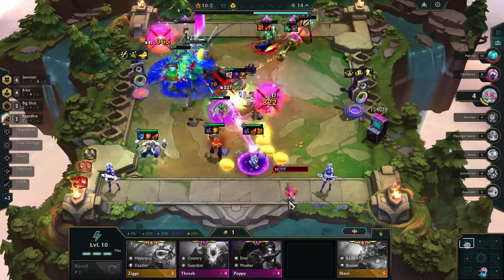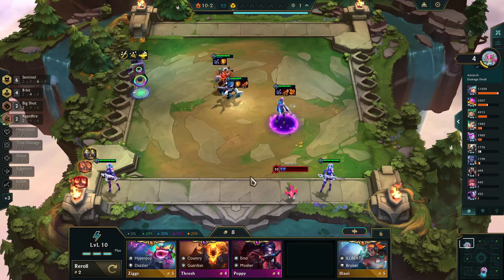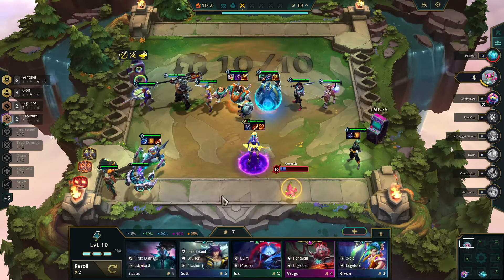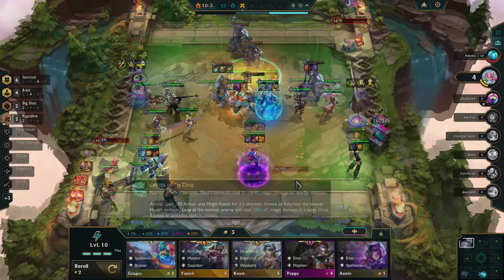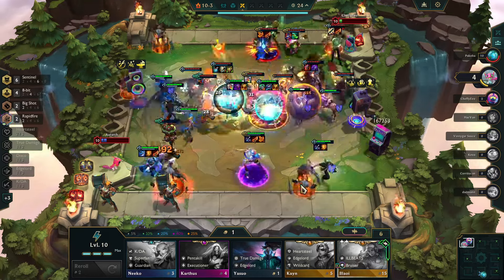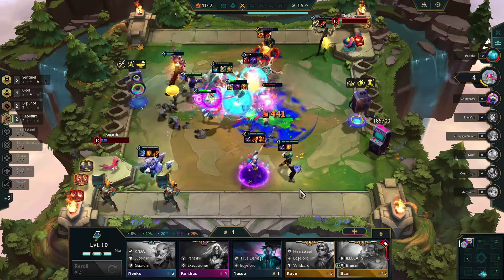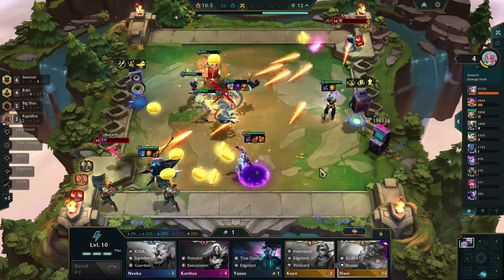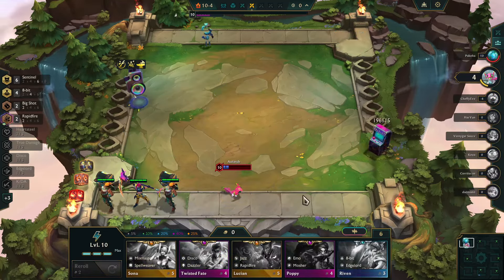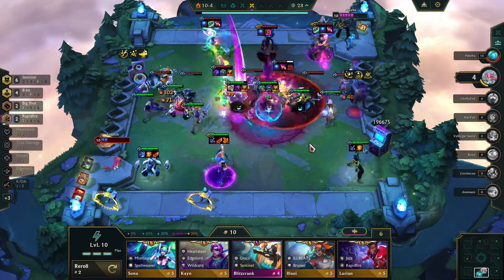Because we have the Deathblade bonus, we get the money — we have our gold 3-star Caitlyn, and we get through. With Caitlyn up at 3 stars, things are going to become a lot easier. I'm also picking up 5-costs when I can, if only to keep the other teams out there from getting a 3-star 5-cost. Because if I can have a couple of each of them on my bench, they're not likely to get it. And she's giving me a lot of gold to work with, because we're getting paid for each Execute on those Deathblades. And it is down to us against the Spellweaver Annie team with the gold 3-star Vex.